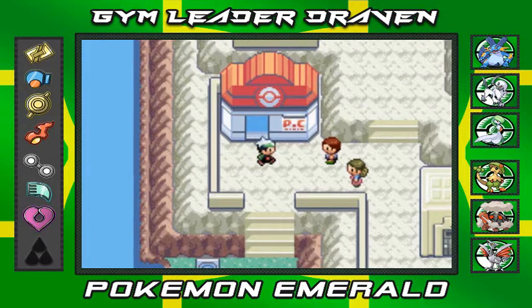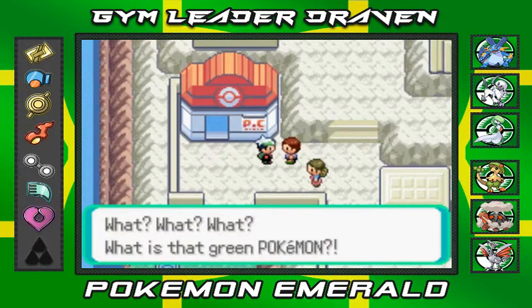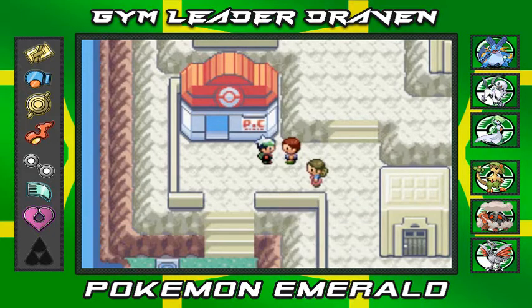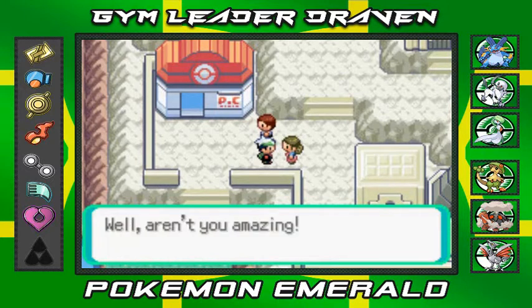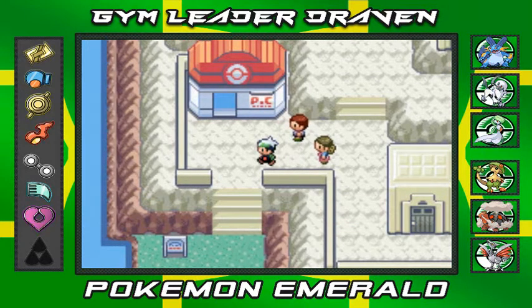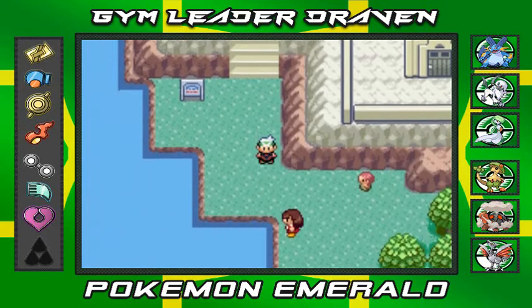Let me talk to this person — what is that green Pokemon? An NPC says 'It was you who brought that flying Pokemon here. Aren't you amazing?' Yes, I am — thank you very much for acknowledging greatness. When that third Pokemon flew down they feared the worst. That was wicked.